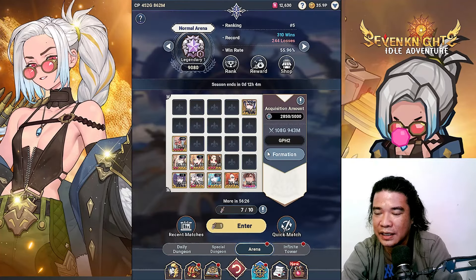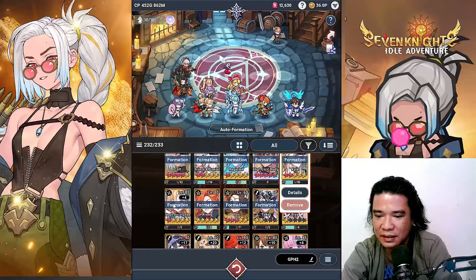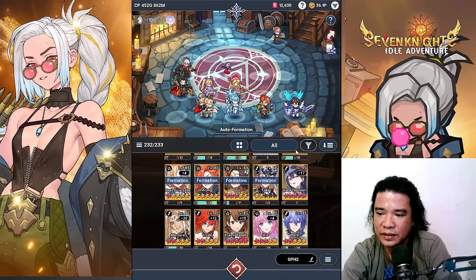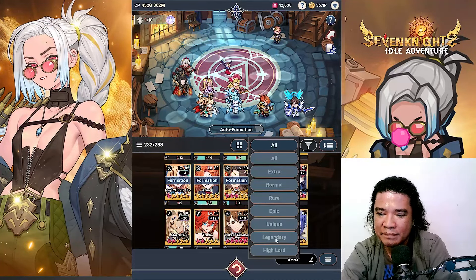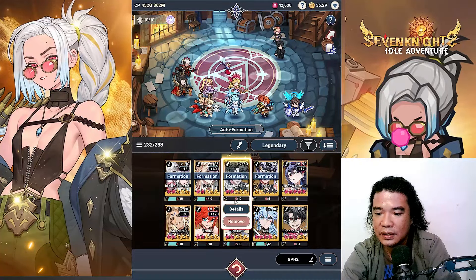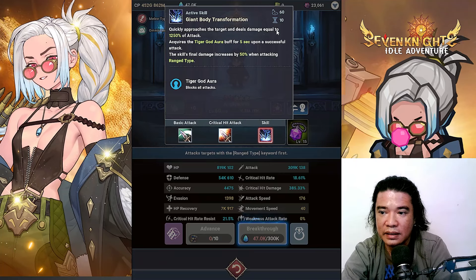Hey guys, it's GPH Streams here and welcome back to Seven Knights Idol Adventure. Today we will try PvP using the new hero Colt. In the normal arena, I have the formation with Colt, Brands and Brands, Origin Life, High Lord Rudy, Kyle, Magic Society, Al, Arang, Soy, Taka, and Bia. I think I should remove Bia and try some old heroes — Joking Yokyu.